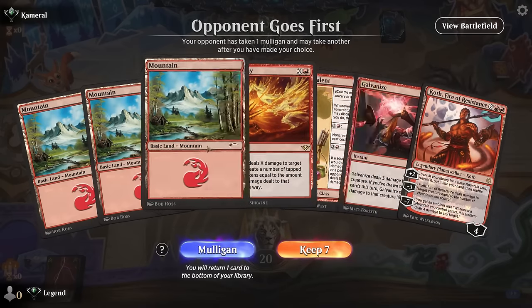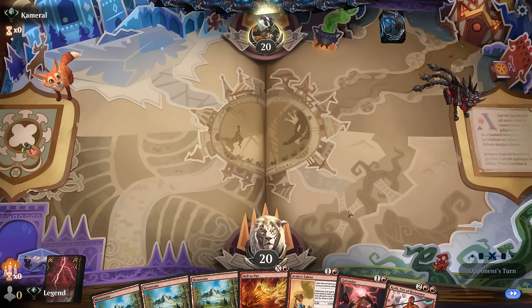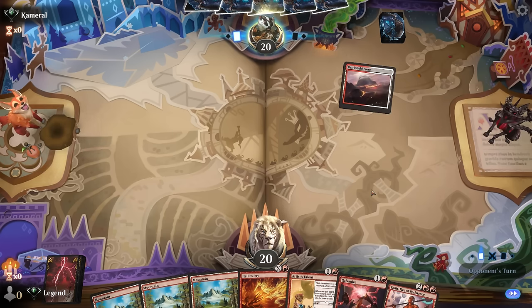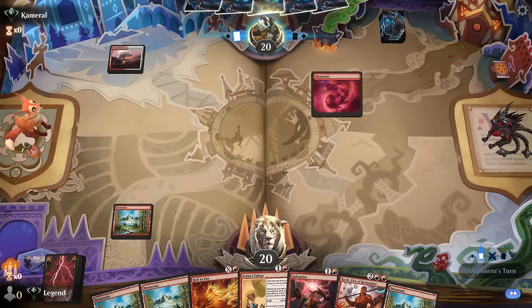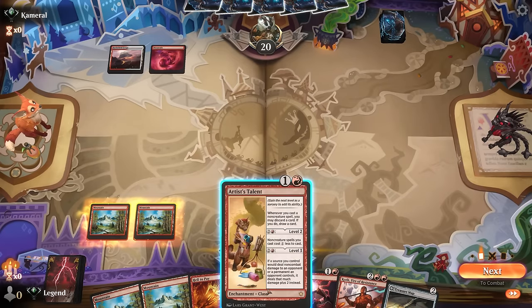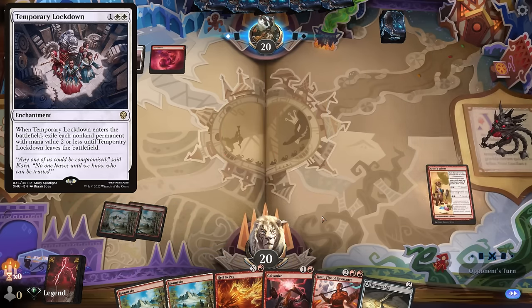We're on the draw with a keepable hand — Artist's Talent into Galvanize could maybe deal 5 damage on our turn, and then Koth is something we can try to protect. Opponent is red-white — could be the new Boros tokens deck, which can be a tougher matchup since they have answers to 2-mana artifacts and enchantments with Temporary Lockdown. We'll go for the talent first anyway.